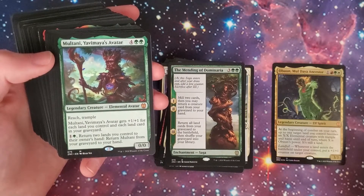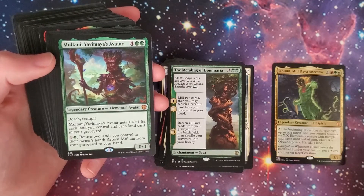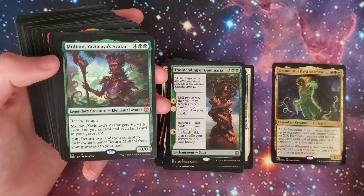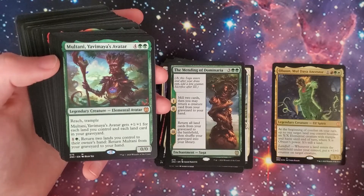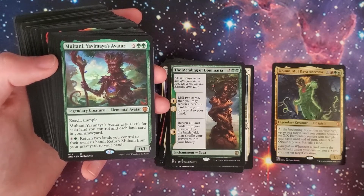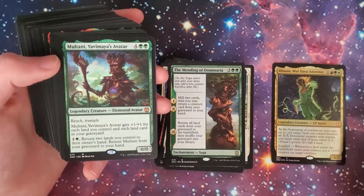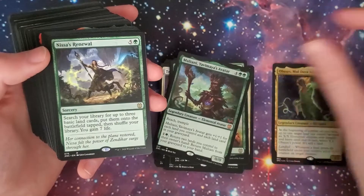Multani, Yavimaya's Avatar — two-green and four, 0/0 legendary elemental avatar with reach and trample. It gets +1/+1 for each land you control and each land card in your graveyard — so crazy. For green and one, return two lands you control to their owner's hand, then return it from your graveyard to your hand. Easy way to get it from graveyard to hand, plus returning the lands gives you more landfall triggers. A lot of synergy — these commander decks do a great job with synergy.